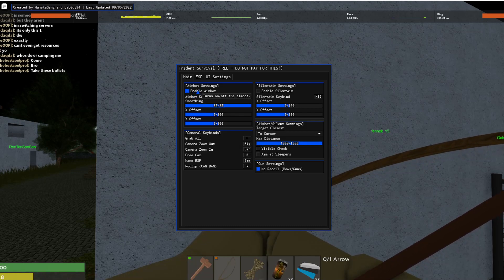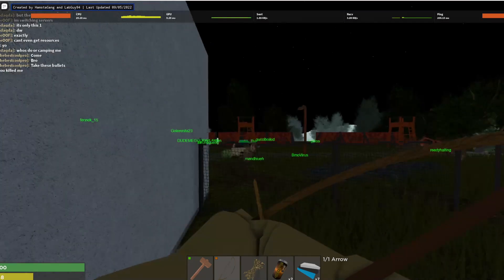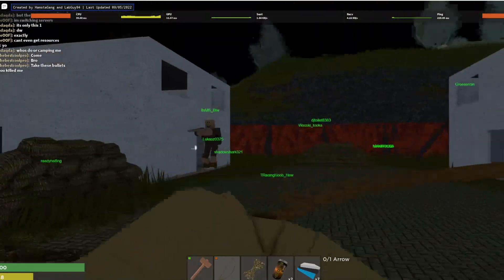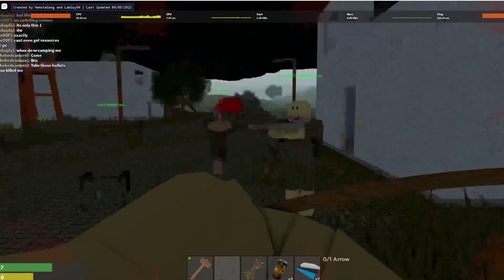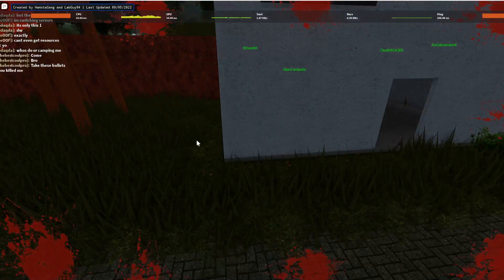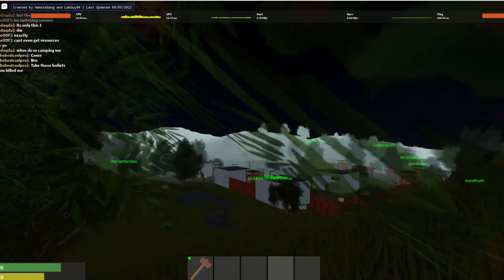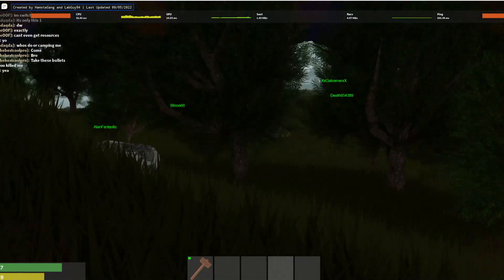Max distance — 1000. Enable. Hold and destroy. Anyway, I don't think it's working right now. I mean, I'm trying to kill them with silent aim but it doesn't work, I don't know why.